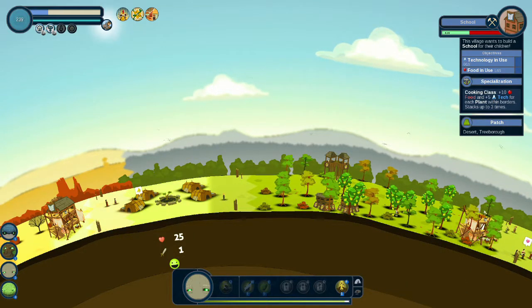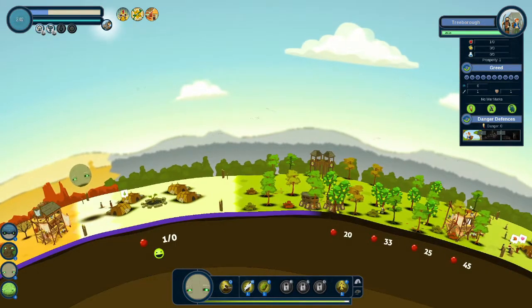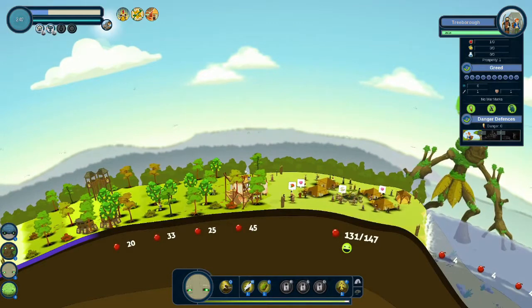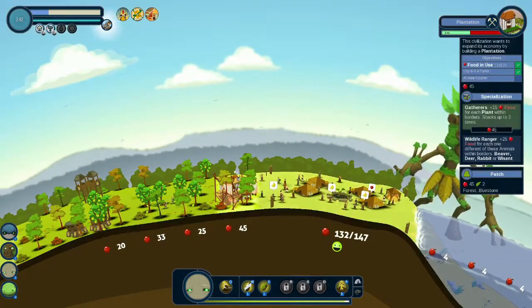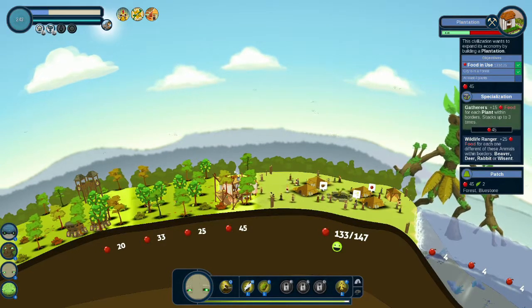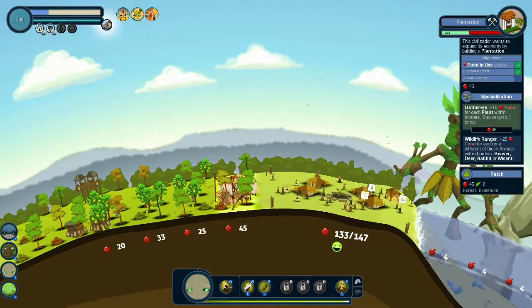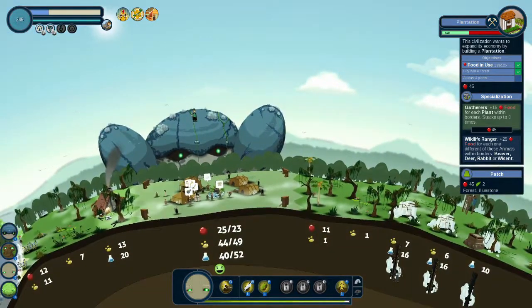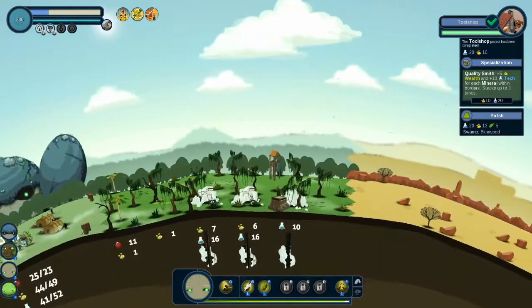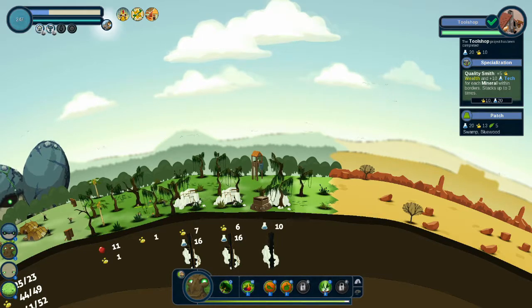Now we're going to be mean and trample this village into the ground, because we want this city to expand their borders. We only have three plants and we can have their borders right now — we need four. We have four minutes and thirty seconds to do that. Their tool shop is going well — we get a lot of wealth and technology. You can see they've expanded their borders.